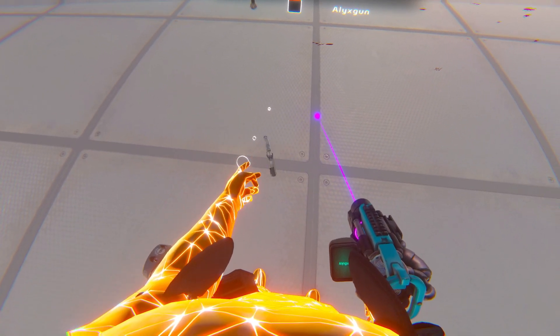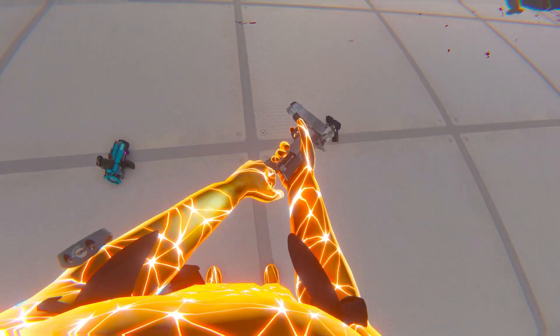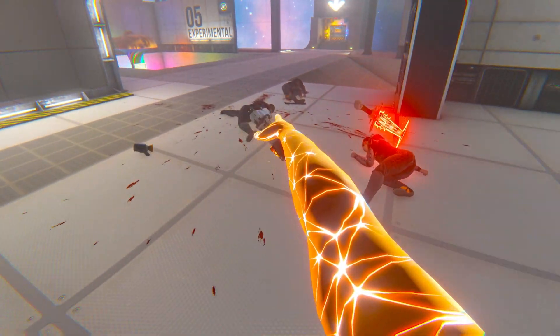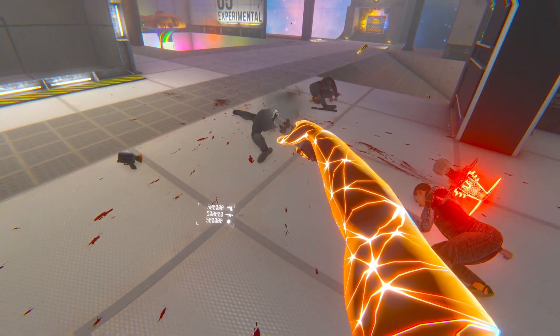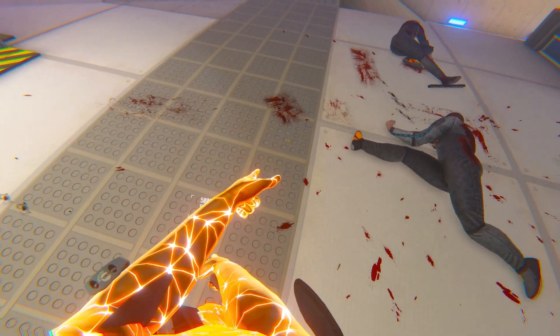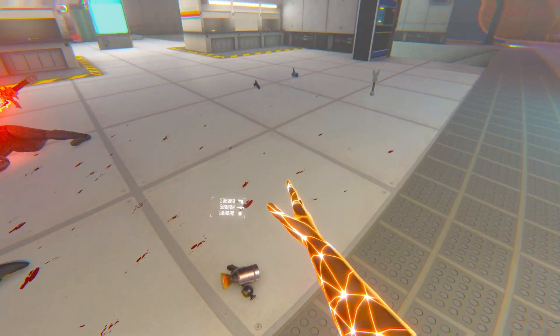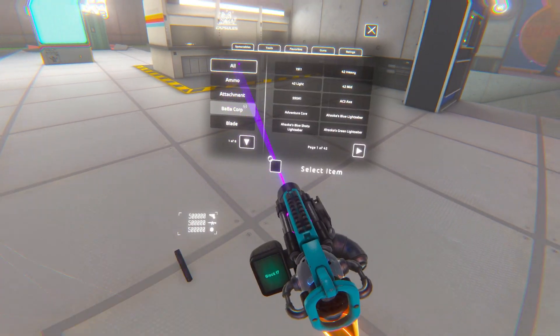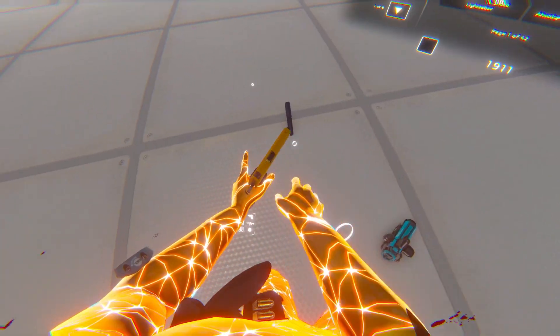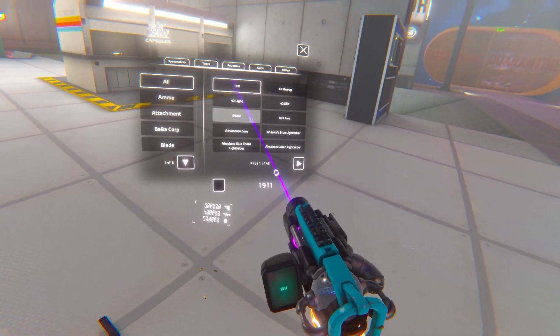What I found interesting is this 1911 — it's the Half-Life Alyx 1911. It's really loud but what I found interesting is that it leaves these shell casings behind. I forgot what they're called — let me know in the comments. The regular 1911 pistol doesn't produce those, but actually this one does — it's a different caliber I think.